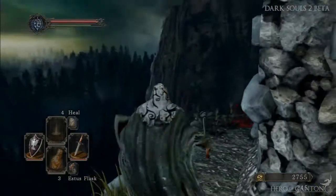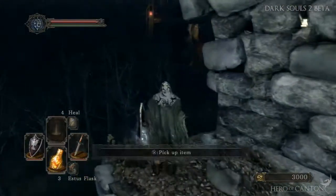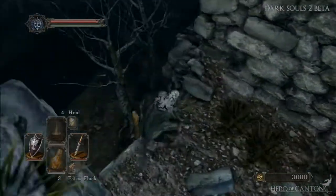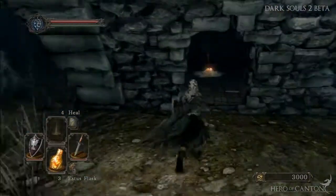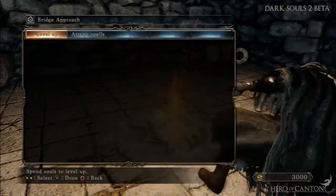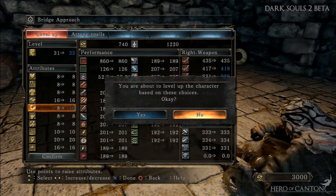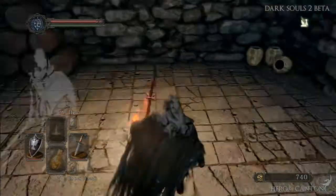It's a cool riposte animation, but I really wish the camera didn't zoom in the way it did, and I also wish the enemies remained standing. What I just picked up was the Ring of War, which I think is like the Ring of Steel Protection — it gives you something like an extra 50 points of physical protection. It's great that they included this in the beta because not everyone wanted to level up Resistance to get their defense higher.